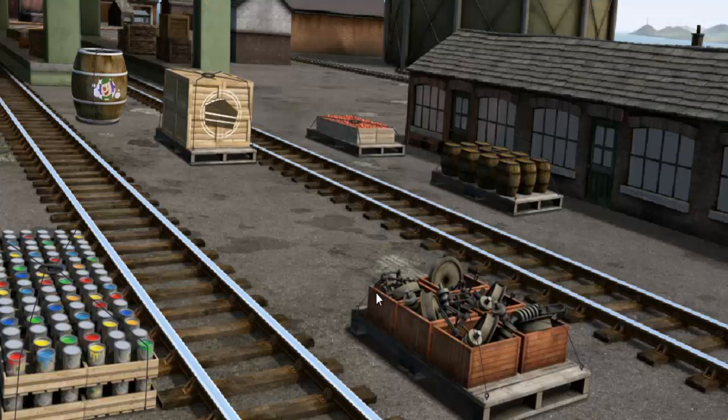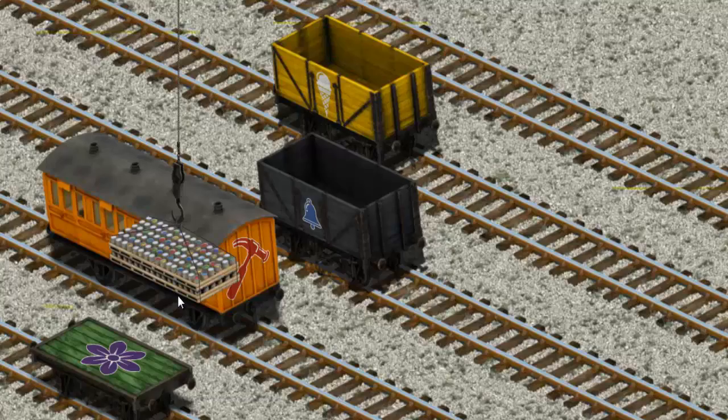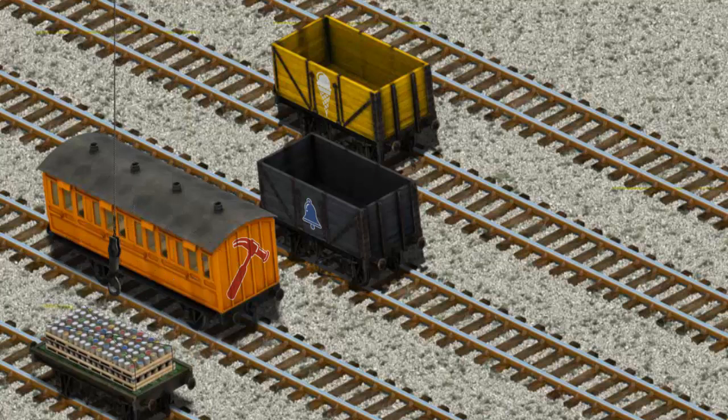It's a busy day at Brendam Docks. Thomas and his friends have many deliveries to make. Den must deliver the cans of paint to Tidmouth Sheds. Show Cranky where the cans of paint are. There you go. Let's lift and load. Now the cargo must be loaded.